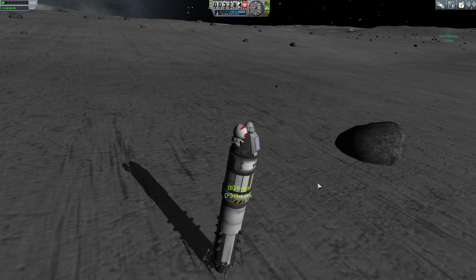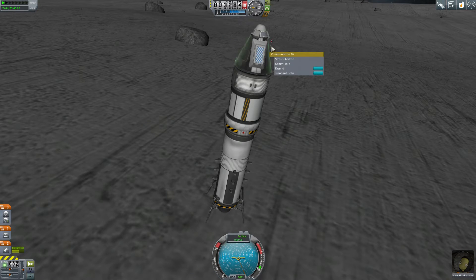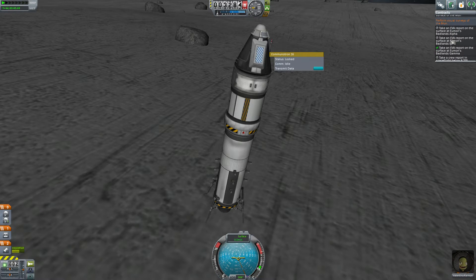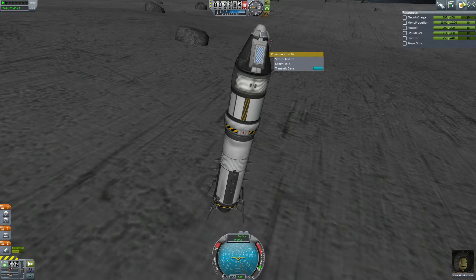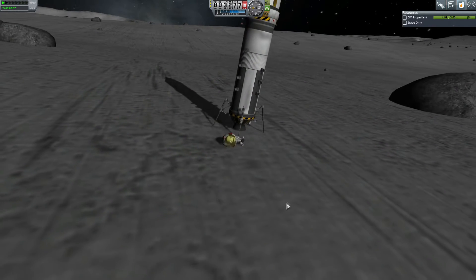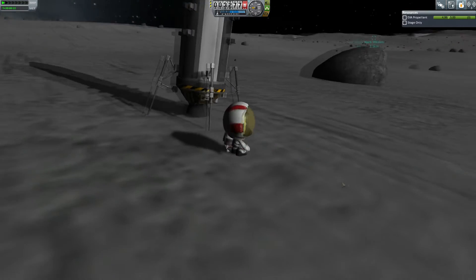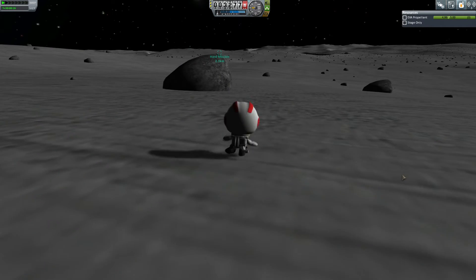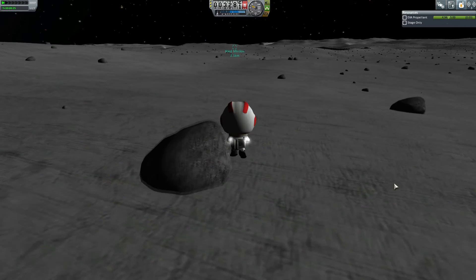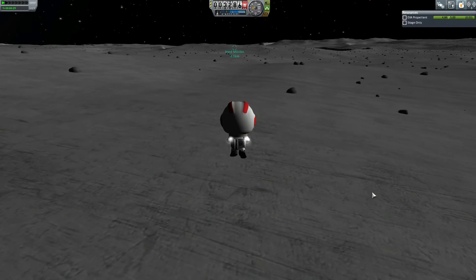This time around we locked the landing legs, so hopefully that will help keep it from tipping over when we disable the SAS, and now we're transmitting — no science, just transmitting the information from the last landing site. We're running the battery down a little bit, which has me concerned. Good thing I have those extra batteries in the science package below. My Kerbal's head looked like it almost just popped off there — that would have been a terrible end to the mission.